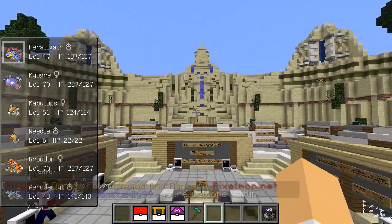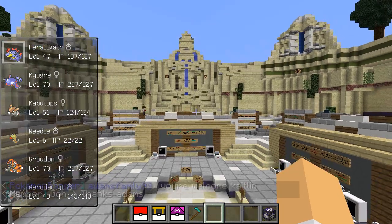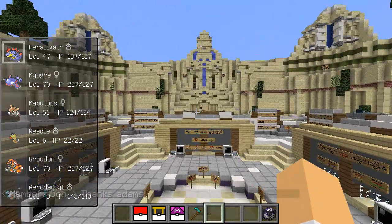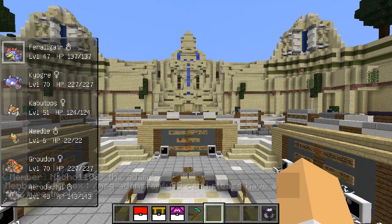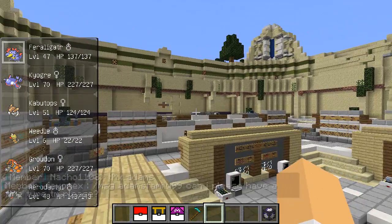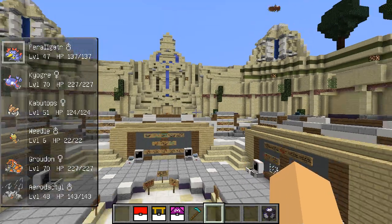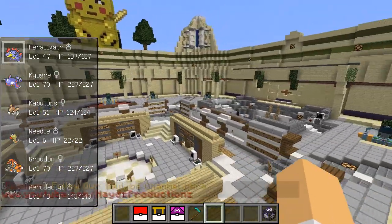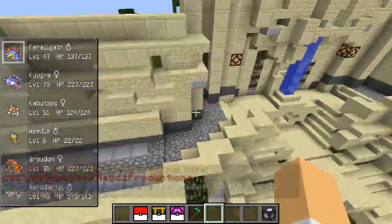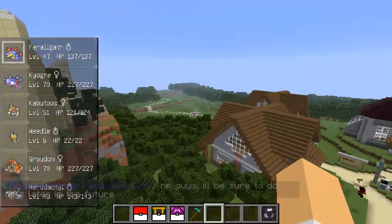The Pixelmon dev team have released a brand new update with so much stuff. They've added so many things to the game — there's over 50 new Pokemon, new models and new animations. I'm going to showcase a little bit of it in this video, but make sure to check out the website — I'll put that in the description. Also make sure to join the server, fly around or walk around catching all the new Pokemon. It's absolutely amazing.